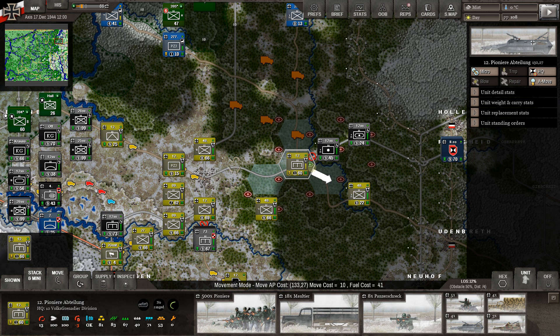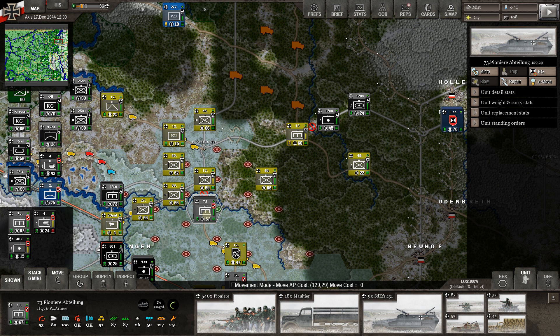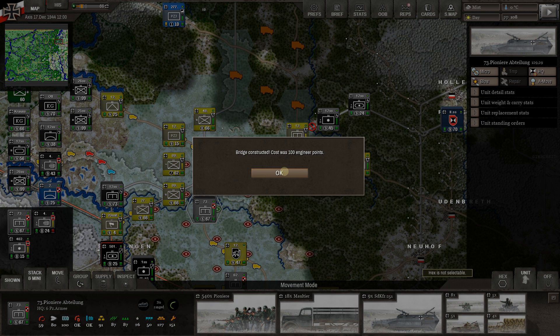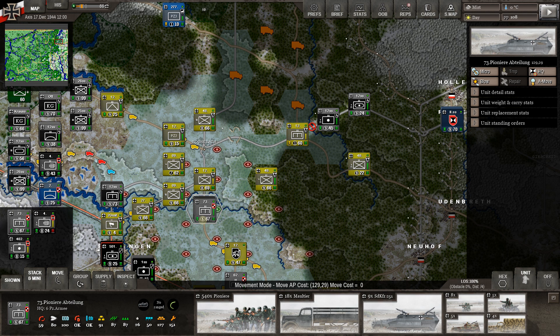Speaking of which, we've got an engineer group near a blown bridge — there's the repair button. Click to repair the bridge. You have to place it almost like you're crossing over — put it on the hex on the other side. That only cost 3 action points! I'm actually surprised it's not more than that. And it's repaired, and they can keep going. Wow, those guys are fast.